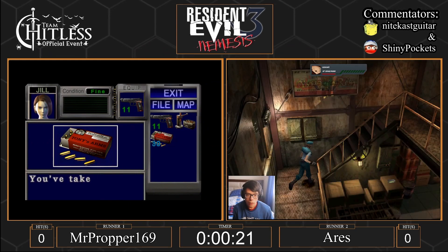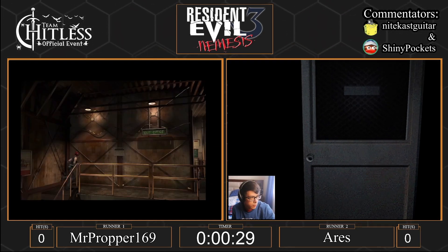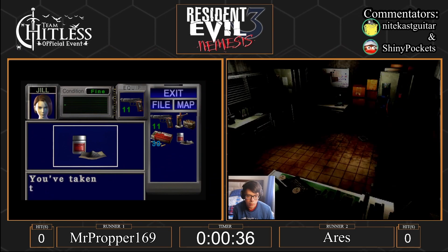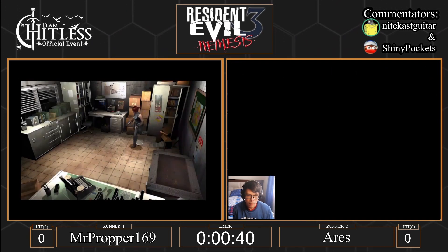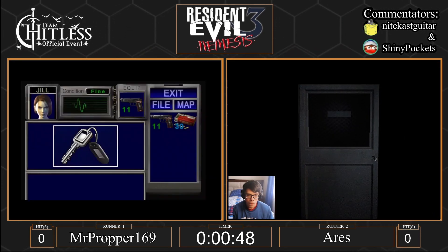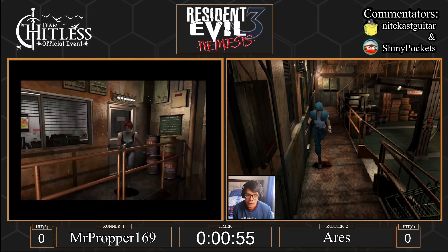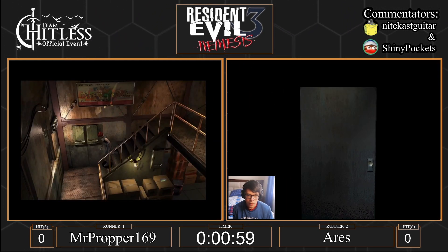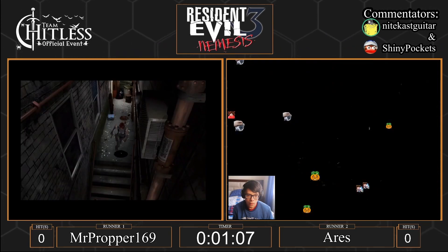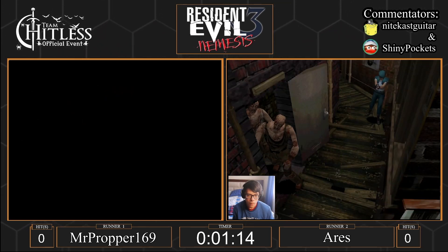Looks like Proper is going to go grab the 30 handgun from the drawer. Ares is zooming into the warehouse office. I'm curious to see the ammo strategies as far as the powder mixing — it's really custom depending on how you mix your gunpowder in this game. There's also some opportunity where killing Nemesis is obviously a time loss, but having the eagle for box rooms could be pretty decisive. Picking up that upgraded handgun early is a big help in the run, even if it's a time loss at the beginning.